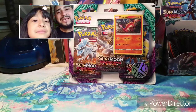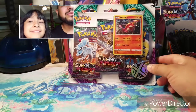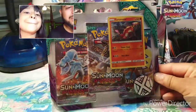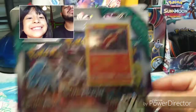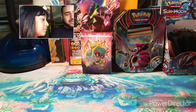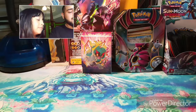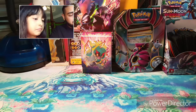What's up Pokey family! I'm Pokey Dad and this is Pokey Girl. We just went to Walmart and bought a three-pack Sun and Moon Guardian Rising blister with a Turtonator promo card. I'm going to open one pack and Pokey Girl is going to open two.